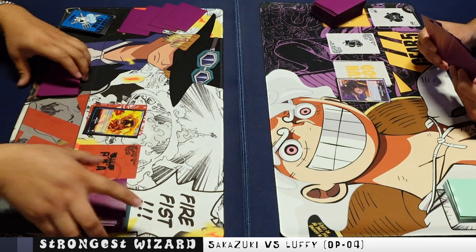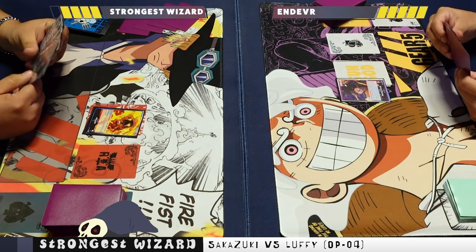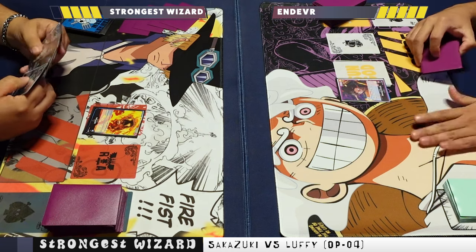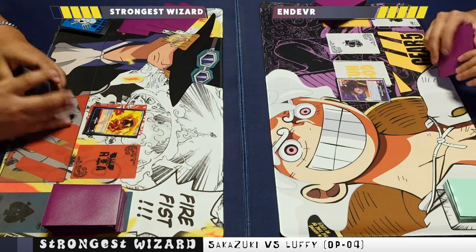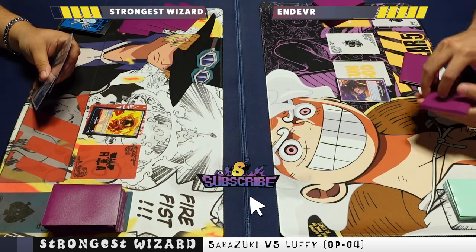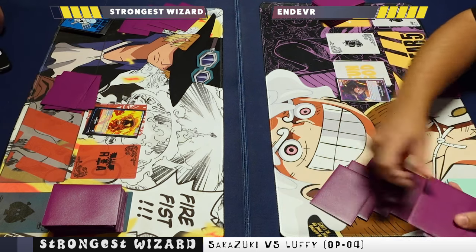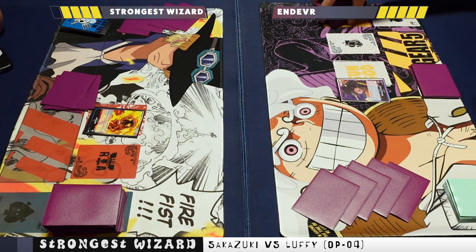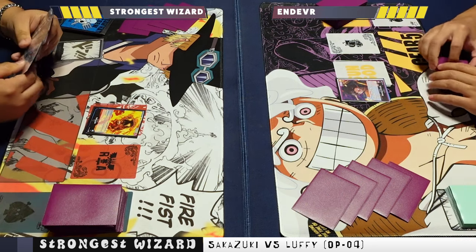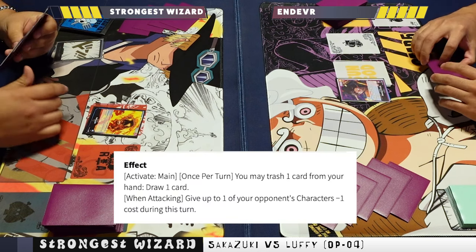What is good everybody, it's your boy the Strongest Wizard, and tonight is fight night! This is our first recorded OPO5 match, with myself on the left-hand side rocking Sakazuki. I'm going to take this match a bit slower than normal because there are a lot of new effects and abilities. If you don't know what Sakazuki does: main, once per turn, I can pitch one card to draw one card.